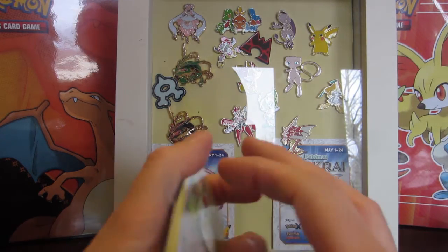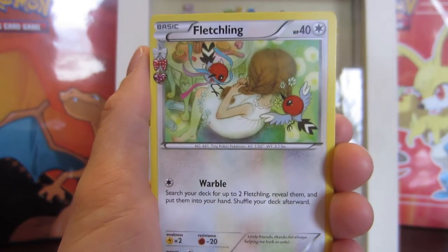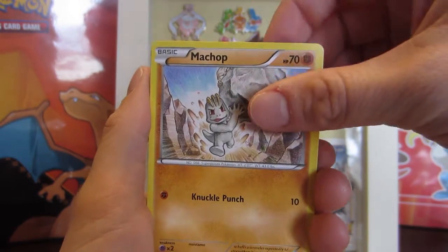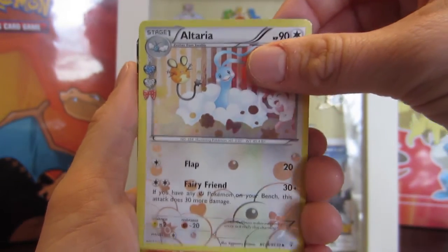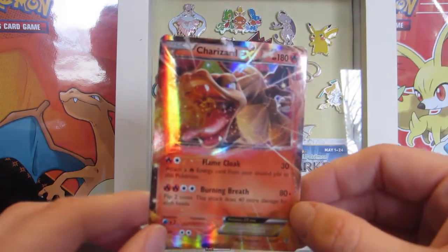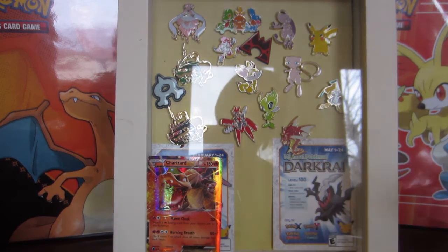Let's get into these Generations packs. I'm always hoping for EX pulls in these Generation boxes - I actually have yet to get an EX pull for the Radiant Collection. So we have Fletchling, Mr. Mime, a red card, Magikarp, Ponyta, Machop, an Electric Energy, a reverse Machoke, an Altaria... and oh, a Charizard EX! I am definitely pulling it out with my EXs for the Generations packs.